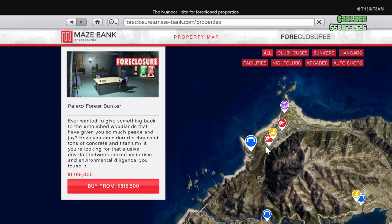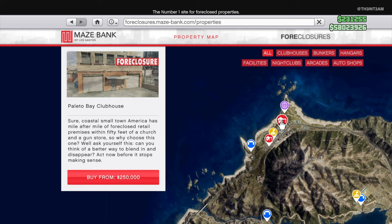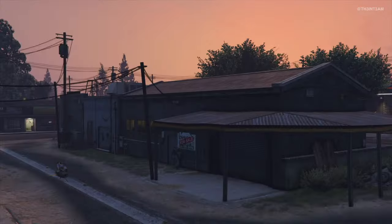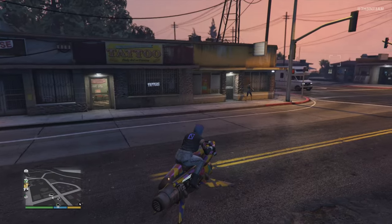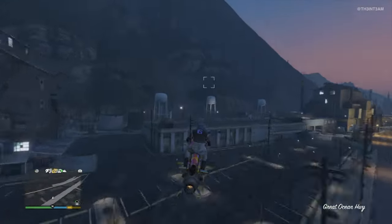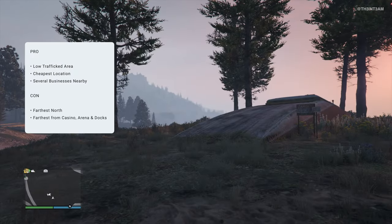Looking back at Mays Bank Foreclosures, you'll see that just about everything you would need is here at the top of the map. There's two MC clubhouses, Pixel Pete's Arcade, and a facility. A few other points of interest in this area include a couple two-car garages, a six-car garage apartment, a tattoo and barbershop, Beakers Auto Shop, and the Palito Bay MC businesses. If you like being away from most of civilization, then this is the location for you.